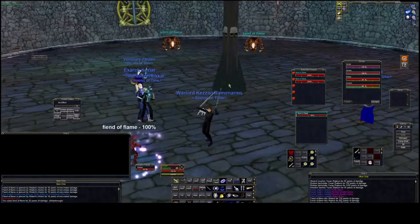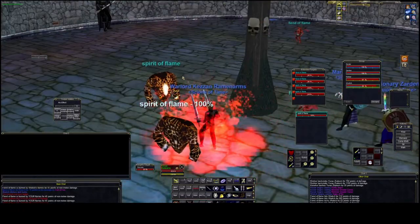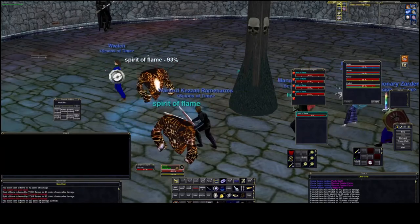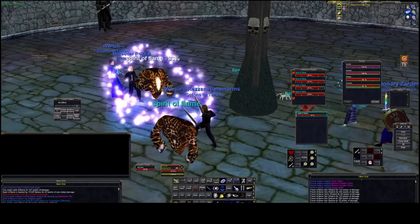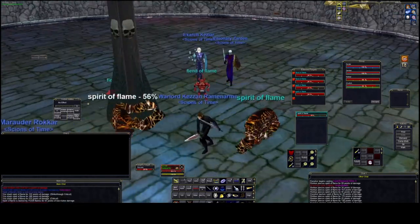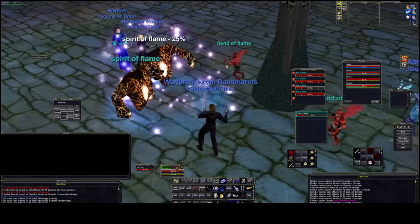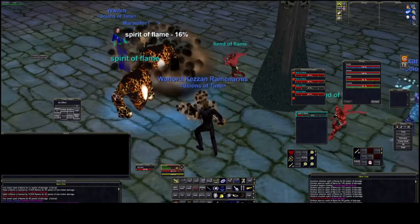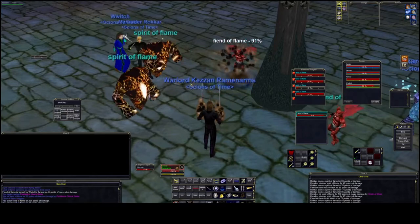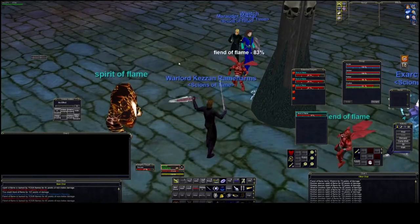The big thing you're going to want to do is aggro the mobs as soon as they spawn. You'll notice when they spawn they were all going towards that middle pillar, and you want to keep them off that pillar. So before you start killing anything, tag all the mobs and make sure they all get on the tank. The fiends can have a haste buff, so it's usually best to kill those first or get them slowed. The elementals you can actually mez, but you cannot mez the fiends.